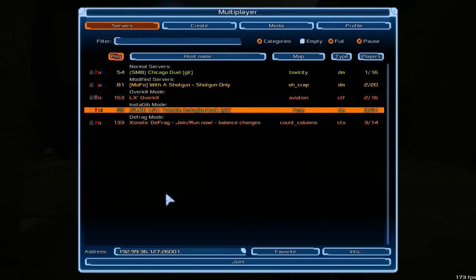We categorize based on vanilla to non-vanilla from the top to the bottom. Normal servers are at the top, labeled as such. Being an open source game, we have a lot of modifications — we actually encourage that — but we want to be transparent about what servers are running those modified settings, so we do that under the modified servers category. Even further, a different derivation of the game altogether is overkill mode. You have that there, and then insta-gib mode has its own filter for instant hitscan kill weapons, and lastly a race mode.